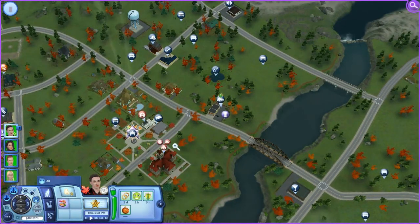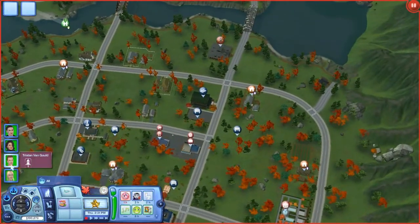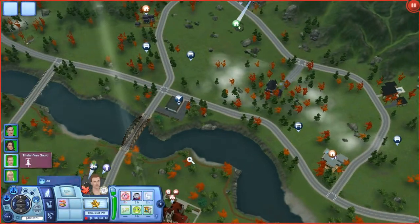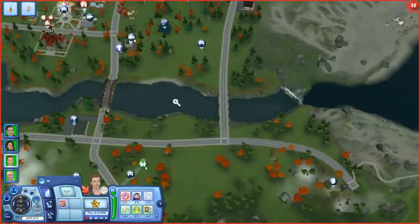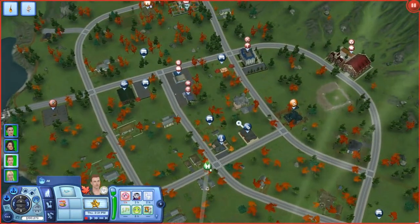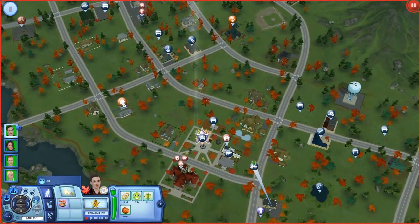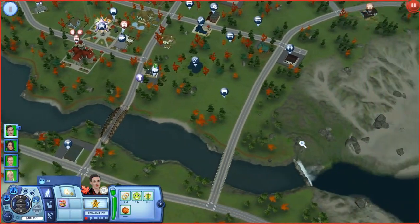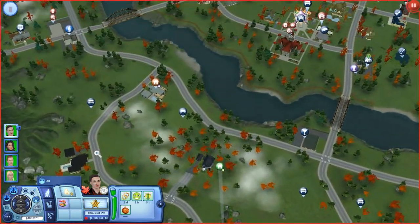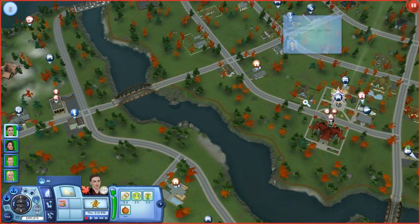Where is the party at? Let's pause it and find the party. Where is 404 Huckleberry Lane? Let's see if we can find it by looking at the street names. That's Wood Street. Where is Huckleberry Lane? Oh, this is Huckleberry Lane right here.